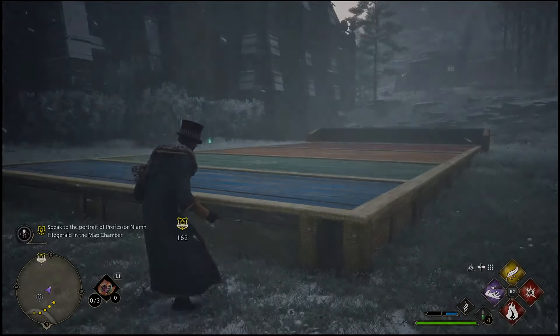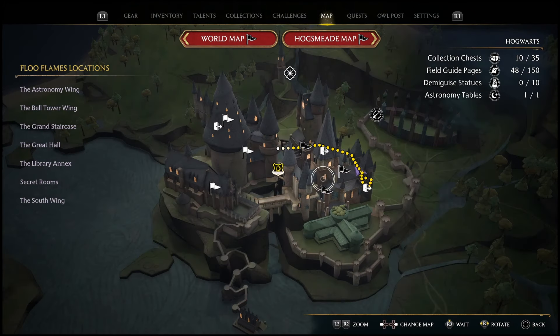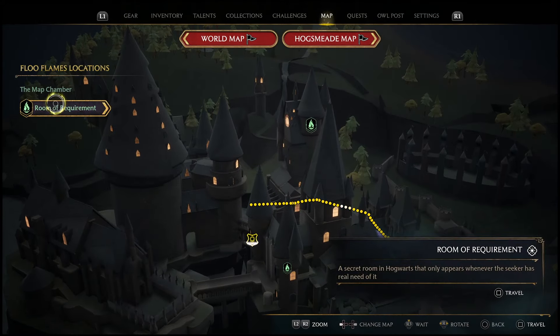So if you want to access the map chamber and you're having trouble getting there, simply go into the map, open up Hogwarts, and click on the secret rooms tab. From there you can just go straight into the map chamber and access it from there.